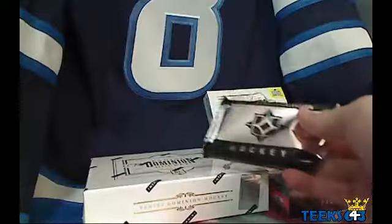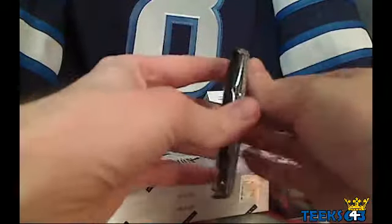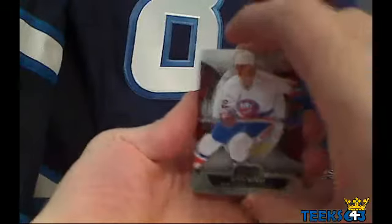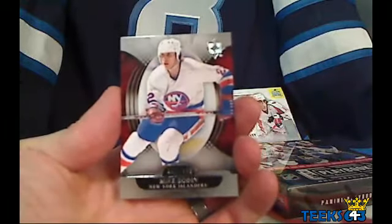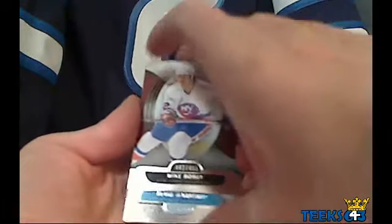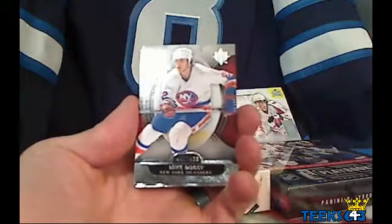Ultimate Collection — I haven't done one of these yet, so I'm just going to destroy it here. First of all, for the New York Islanders and PJ, we've got a Mike Bossy base, number 442 out of 499. Congratulations PJ for the first hit. Then for the Tampa Bay Lightning, we have an Ultimate Rookies of Mark Barbaro, number 274 out of 499.